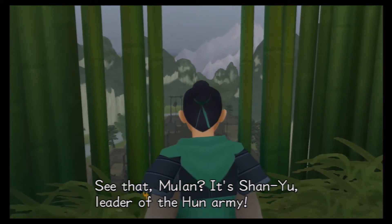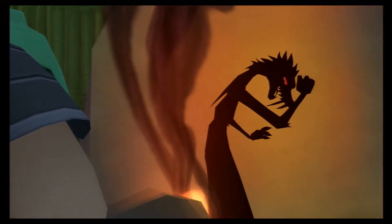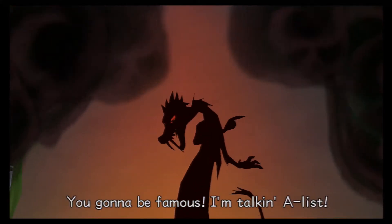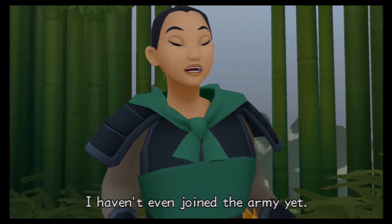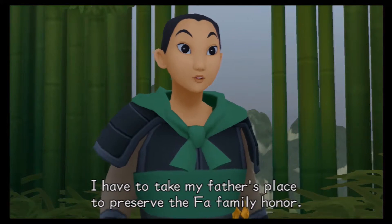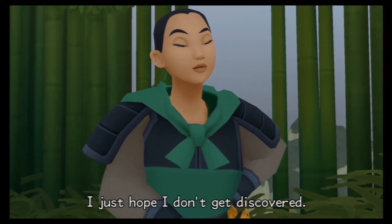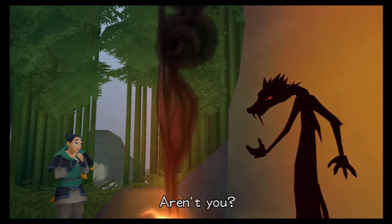See that Mulan? It's Shen Yu, leader of the Hun army. Come on girl, this is your big chance. I can see it now — Fa Mulan, public enemy number one. You're gonna be famous, I'm talking A-list. Mushu, I'm not sure — I haven't even joined the army yet. I have to take my father's place to preserve the Fa family honor. I just hope I don't get discovered. Whatever, you're just scared — admit it. Aren't you?